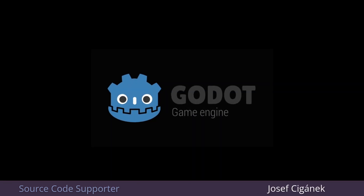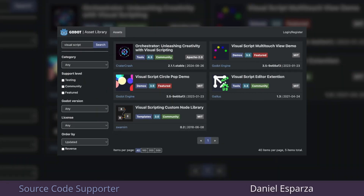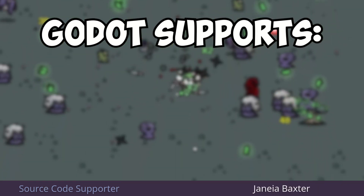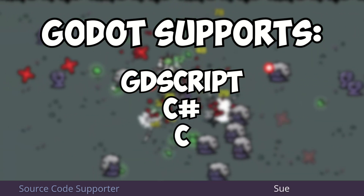Godot does not have a built-in visual scripting solution anymore, although it does have an asset store called the Godot Asset Library. It's not nearly as extensive or commercialized as Unity or Unreal's asset stores, but it has been steadily growing for years, so there might be some visual scripting solutions already available on there. Sticking with the most popular approach gives you the most resources to learn from. Godot supports their own scripting language called GDScript, and also supports C#, C, and C++. You will find the tightest integrations with GDScript, and GDScript is the most popular option.